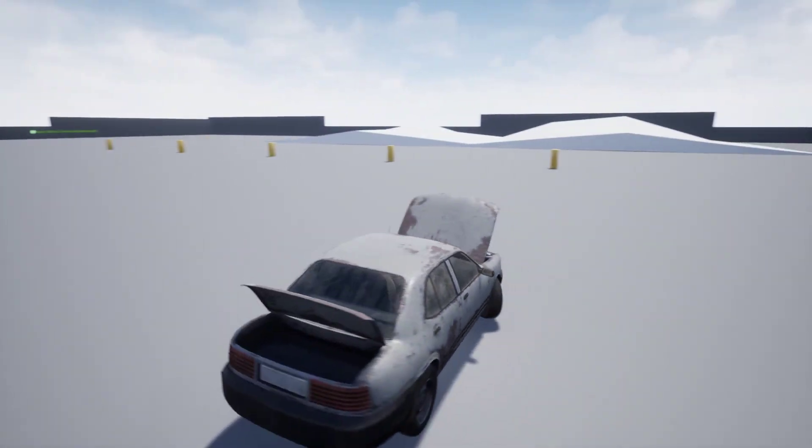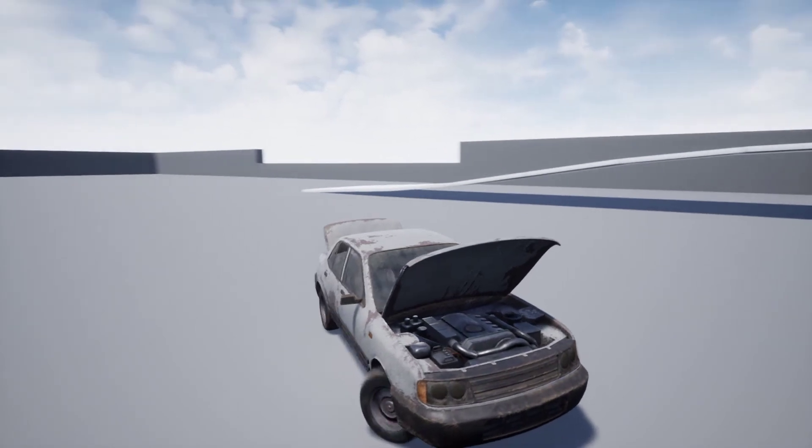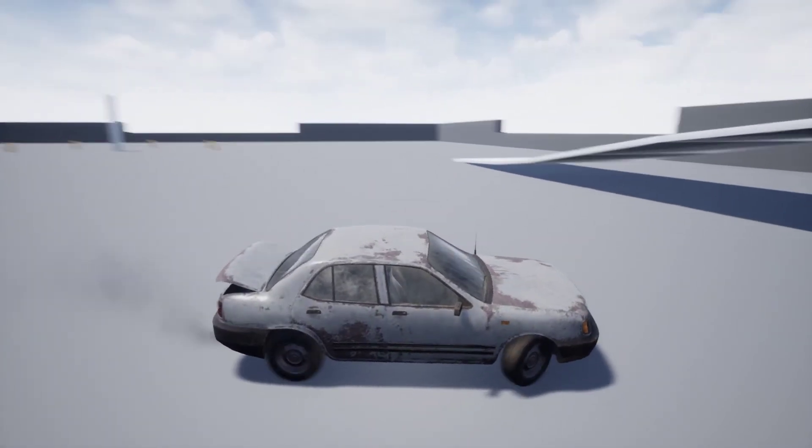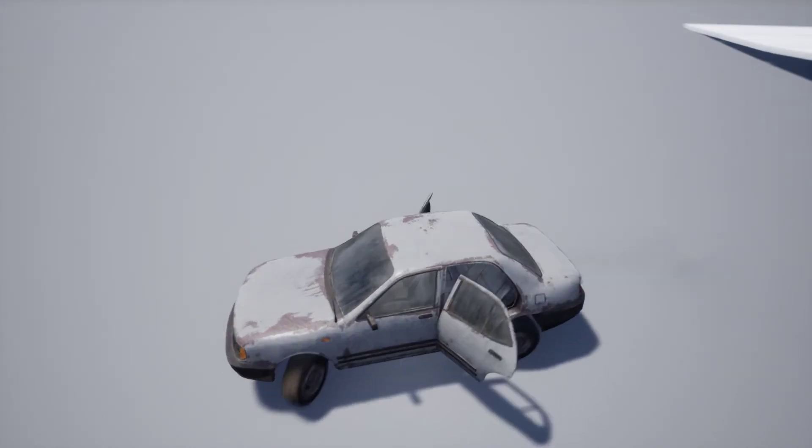If we push 1 and 2 we can open up the boot and hood of the car, and there's a full engine in there as well. And if we push 3, 4, 5, and 6, we can open up all of the doors.